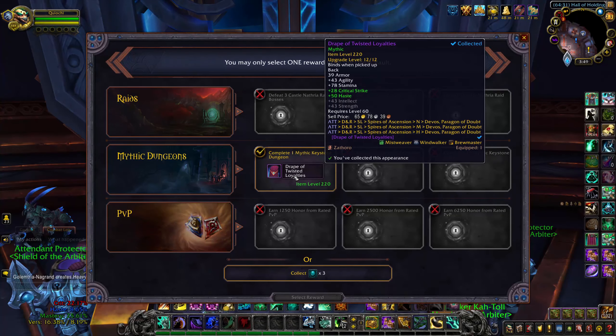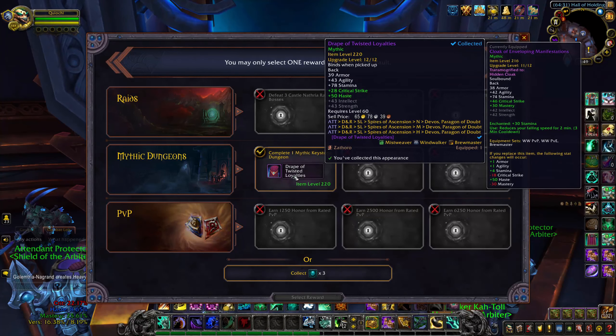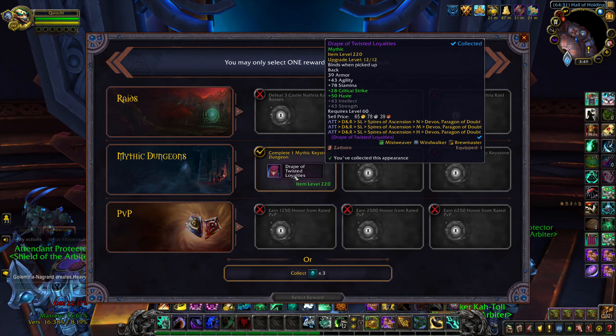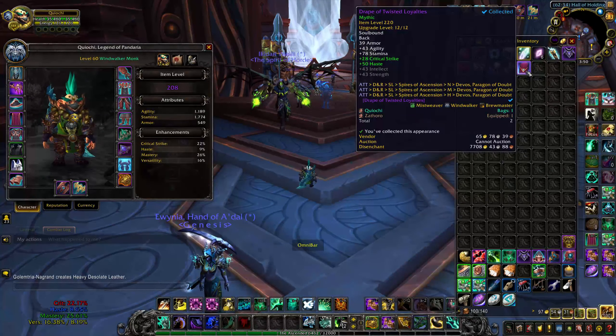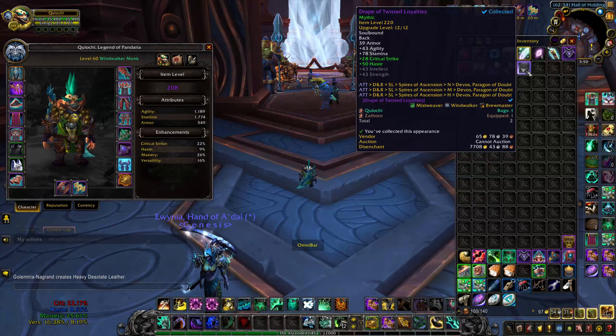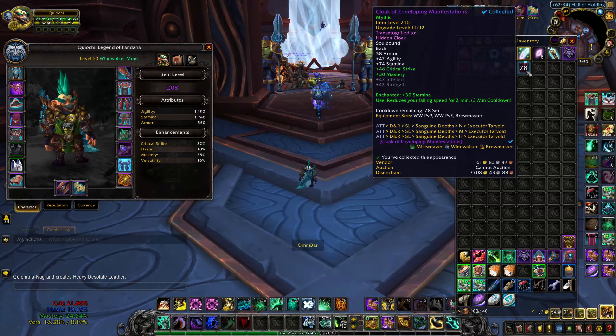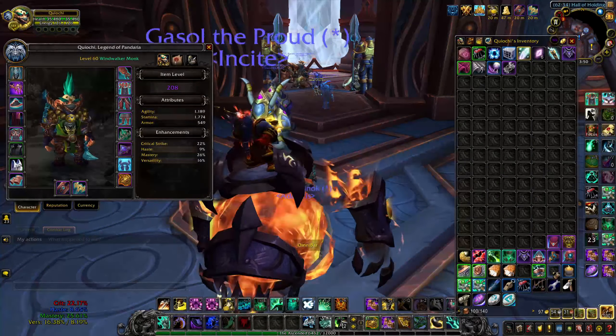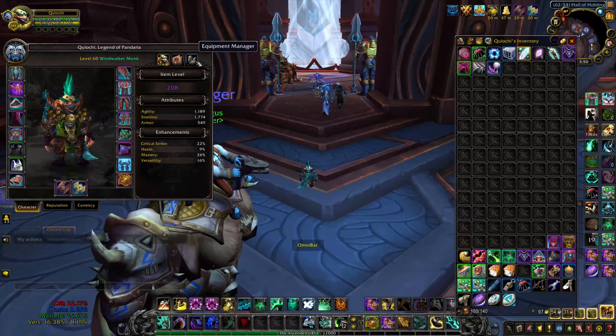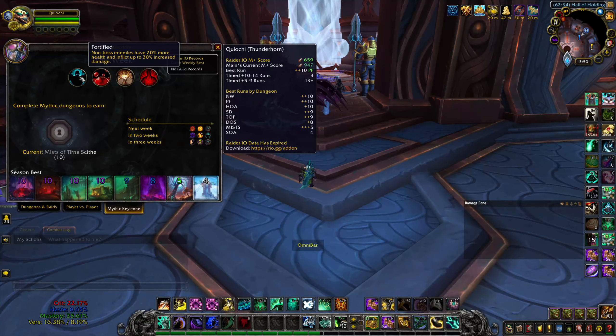Kicking it off on my Monk. We got a Crit/Haste Cape. In terms of stats, this isn't that great because I don't need haste. I think I'll take it just because it's high item level — we can get one armor, one agility, four stam, which is decent. But my mastery drops too, so we probably don't want to be using this. We're keeping it in our bags anyway. We also got Mist of Tirna Scithe as a key, which is actually a decent dungeon.